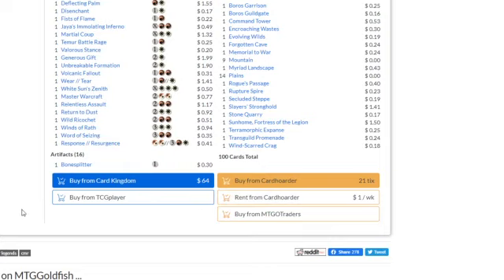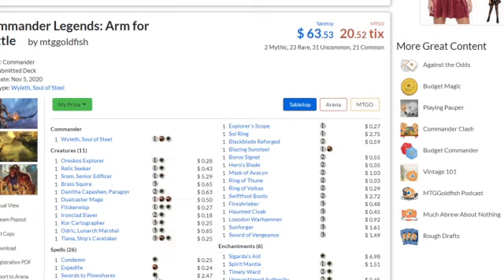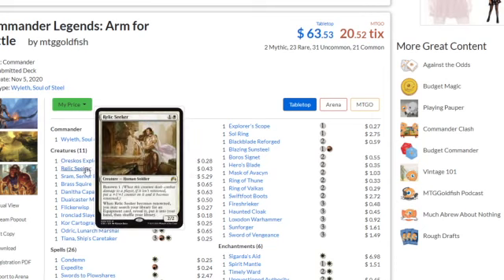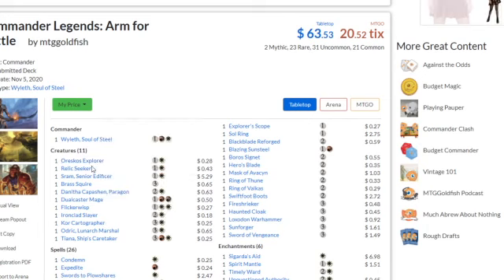You could buy all the singles for $64 from MTG Goldfish, or even buy the precon on Amazon for $25, so that's nice value. It's also got the Explorer — I Want Oaks is the explorer — and it spells out: look at the top X cards where X is the number of players who control more lands than you. Draw those cards and put them into your hand. So if you're going fast in the round, it's great because everyone will most likely have more lands than you.